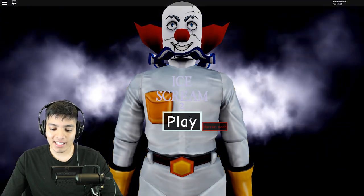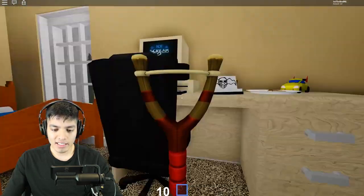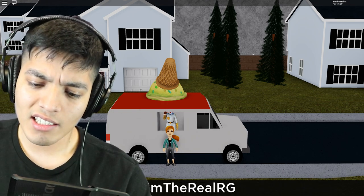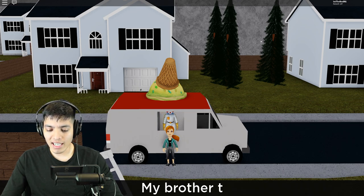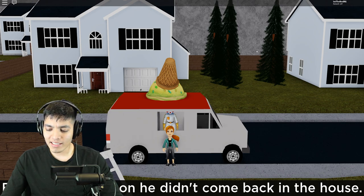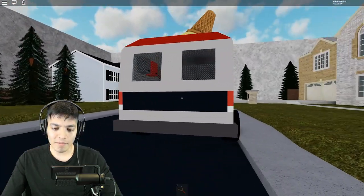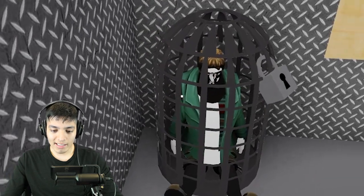Oh my god, this one looks way creepier because of the clown. What is that — it kind of looks like Slenderina. There's a slingshot! This one looks pretty well made. There's a cutscene: 'Give me the ice cream man!' I don't want ice cream from that guy, he looks creepy. His brother didn't come back in the house — oh god, he got captured! There's someone frozen in here, that looks so scary.